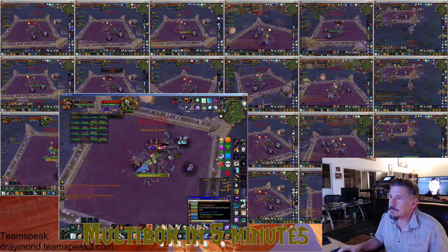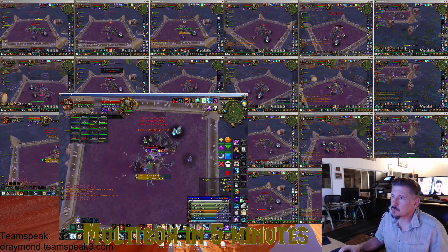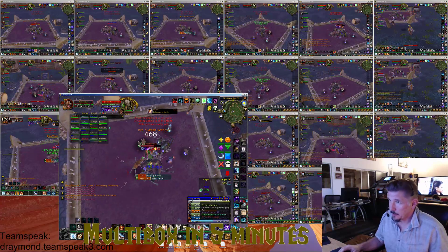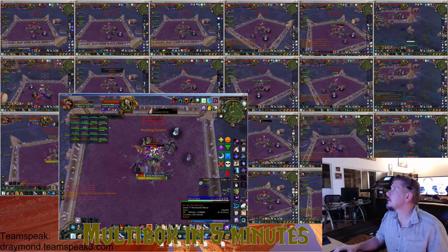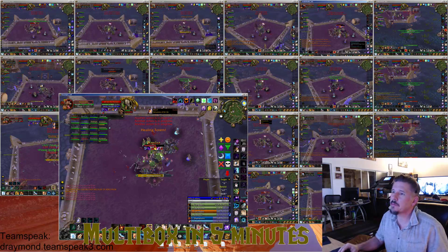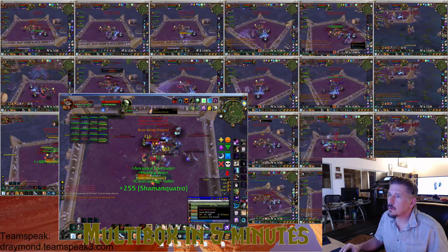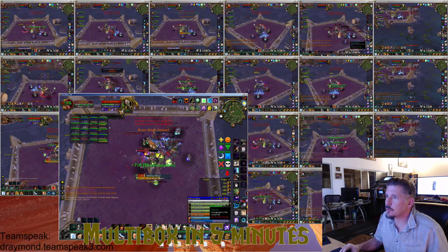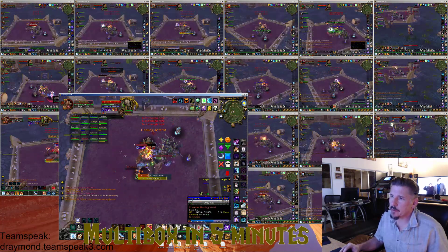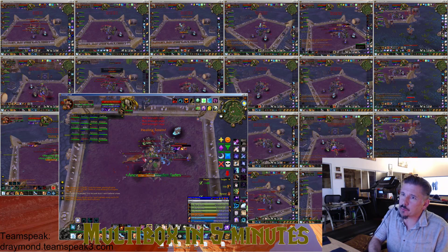Powerful healing ward right there. I'm going to hit the 3 button. I'm going to back up any hunters that have been ported — no hunters have been ported yet. Just stay on Jindu, actually, for the sacrifice trolls. Stay right on Jindu. Make sure that powerful healing ward goes down fast. So I'm going to res Brutalic.